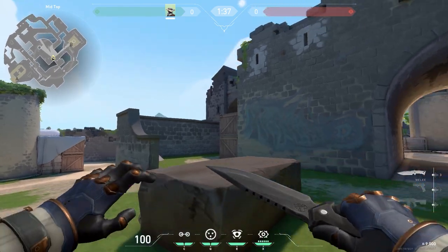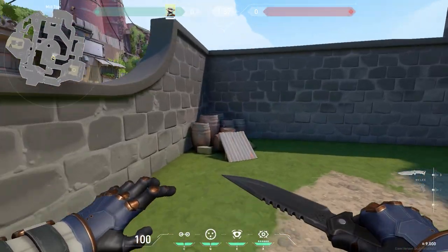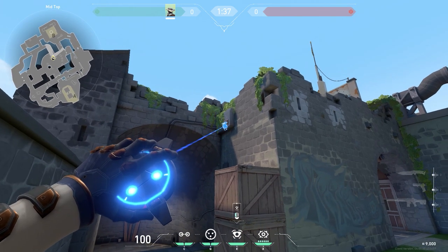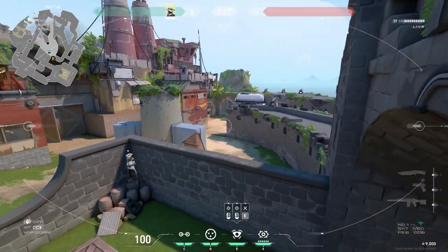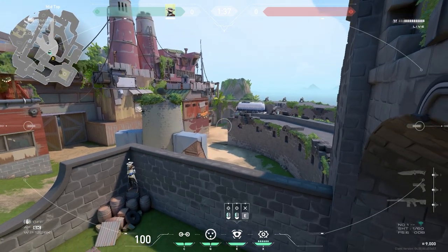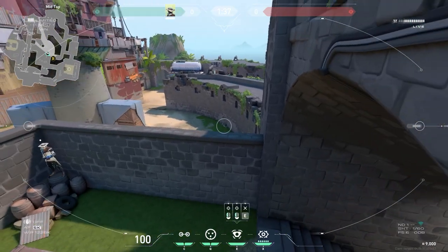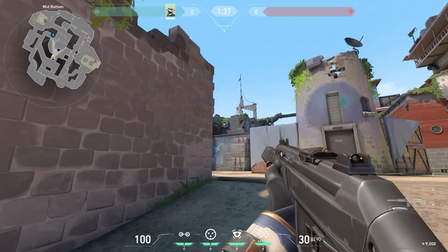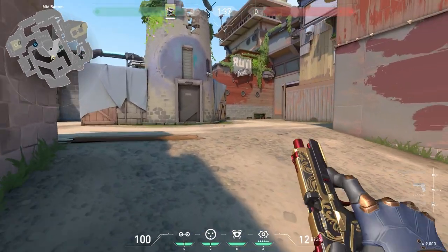For a good camera in mid, you can hop onto these barrels in the corner here, then place it on the metal vent in the corner of the stone wall. This will give you a good view of players pushing into mid from mid-bottom, and also any players lingering around mid-pillar on the right-hand side. This one's quite well hidden as it's in a pretty tucked away position, but also has some leaves covering it, making it more likely to stay up for longer.